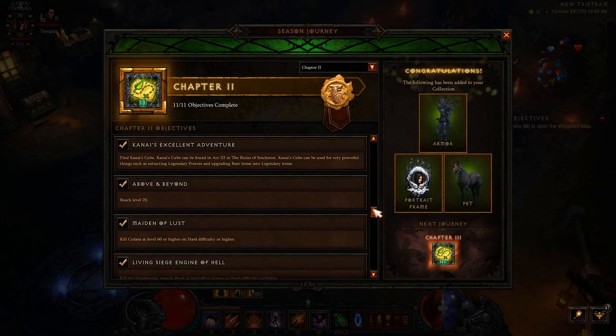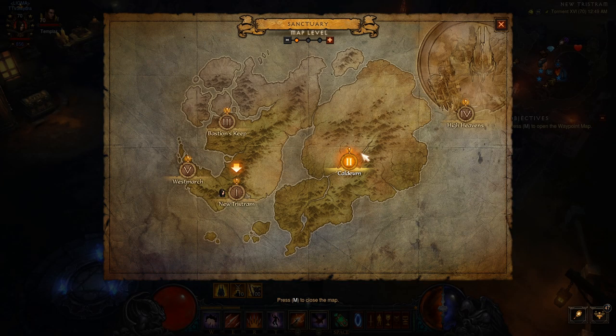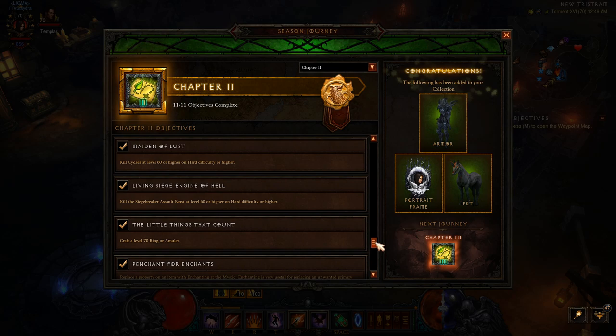Next is to find Kanai's Cube — I'll link a full video below since there are a lot of mechanics to learn. Reach level 70 — you'll get that naturally. Kill Sedaya at level 60 or higher and kill the Siegebreaker — these will be completed through bounties. Open the map and use the boss icons; these would be in Act 3. That's how you complete those quests.